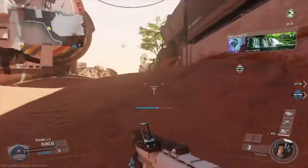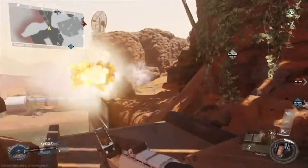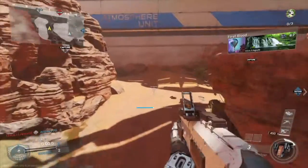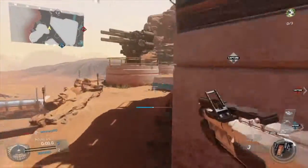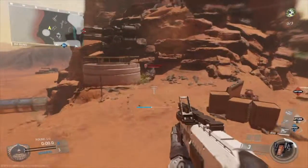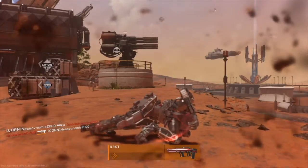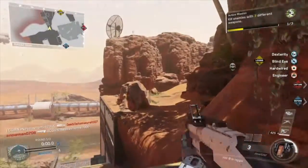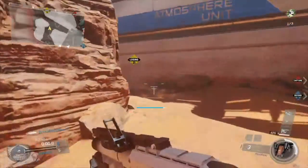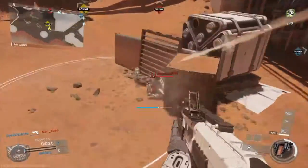First, you have to destroy 20 scorestreaks with both of them. Now the Spartan locks on, but the Pilar doesn't. Fortunately, the hitboxes of the UAVs and Counter UAVs are way too big and it's just too easy to hit them. Just aim a little bit ahead of them and eventually you'll get a feel for it. I really recommend you play Ground War because there are just so many scorestreaks in the air — almost 20 for 7 scorestreaks — so I really recommend you play Ground War.